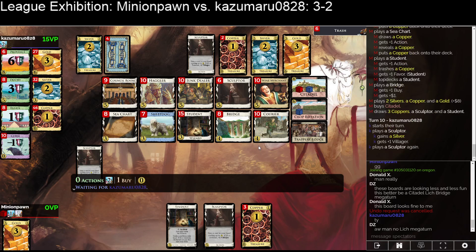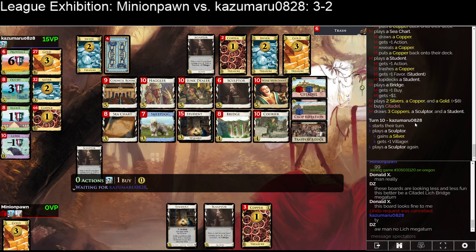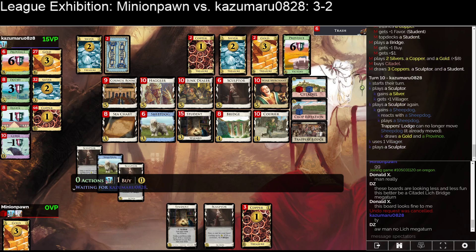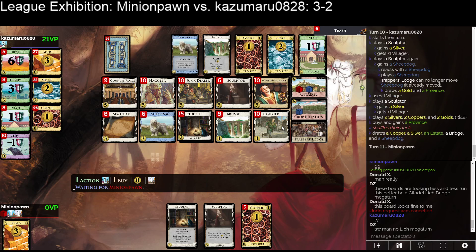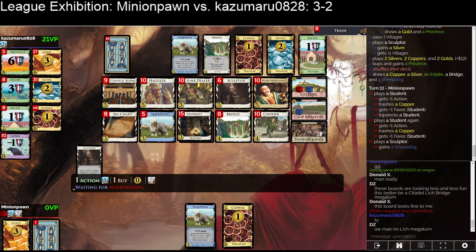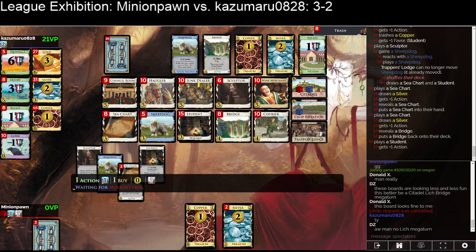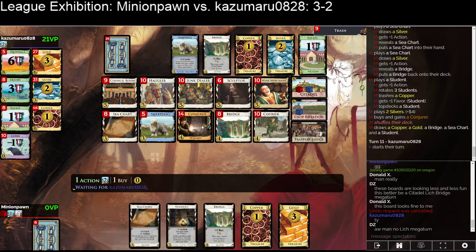Minion Pawn's deck is a lot thinner, so they have that going for them. We can gain Silver-Courier and then use Courier to play the Council Room out of the discard pile, and then play the Bridge. I like Sculptor for Courier here; Sculptor for Bridge is not unreasonable. They're just going to get twenty money and gain a Province. This commentator has no idea what's going on in this kingdom. Kazoo high-rolled their draws a little bit this shuffle but it looks like it's going to be atrocious. Minion Pawn went too deep into the Student stuff, had no money, couldn't buy good cards, and got these C-Charts — we're just four turns behind where Minion Pawn could be with a better line.